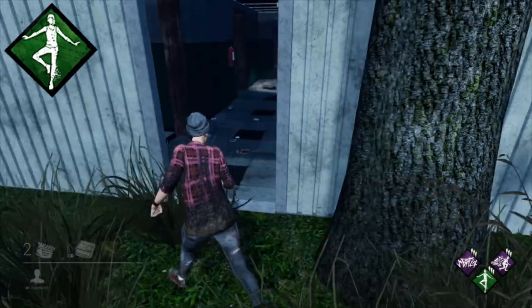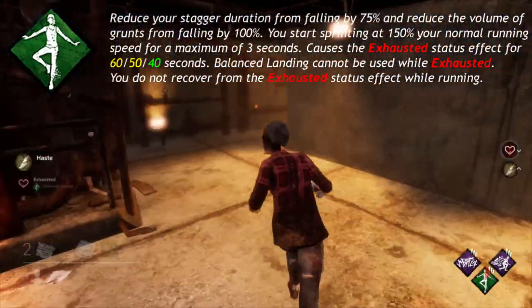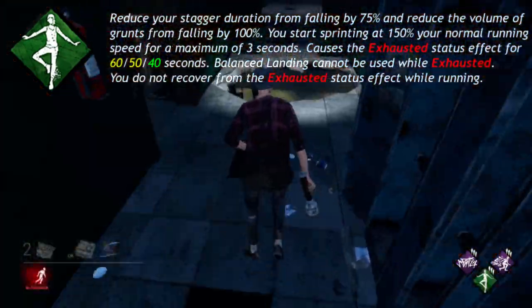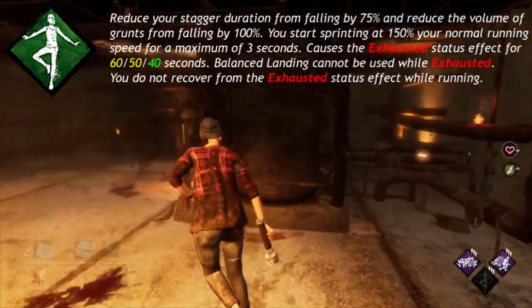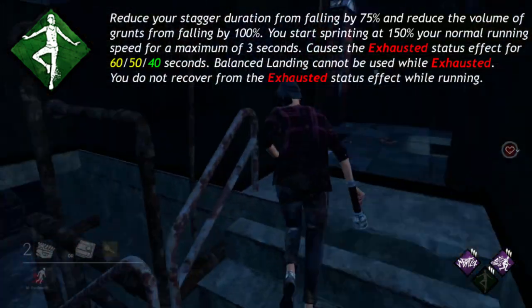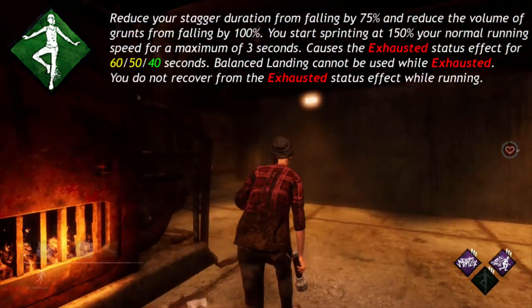Balanced Landing. Reduce your staggered duration from falling by 75% and reduce the volume of grunts from falling by 100%. You start sprinting at 150% your normal running speed for a maximum of 3 seconds. Causes the Exhausted status effect for 60, 50, or 40 seconds. Balanced Landing cannot be used while exhausted.